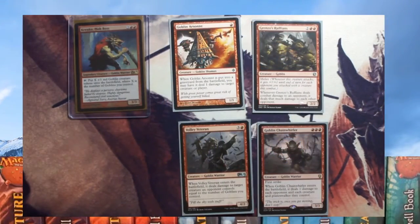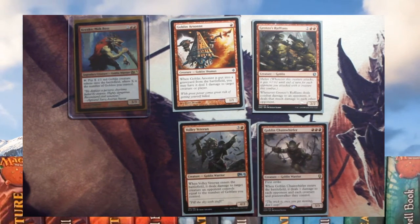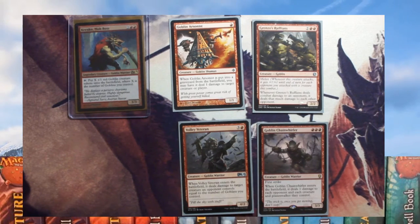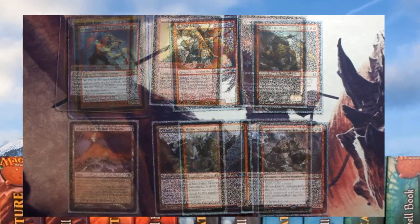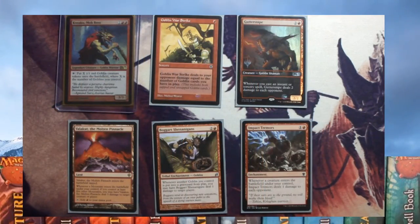These are creatures that deal damage as they enter or leave the battlefield. Goblin Arsonist does one damage to a creature or player when it dies. Grenzo's Ruffian — anytime it deals damage to an opponent it deals that much damage to all opponents. Volley Veteran deals damage to a creature equal to the number of goblins you control. Goblin Chainwhirler — as it enters the battlefield it does one damage to each player, each planeswalker, and each creature they control. Goblin War Strike deals damage to opponents depending on the number of goblins you have. Guttersnipe — every time you cast an instant or sorcery you deal two damage to each opponent. Impact Tremors — when a creature enters the battlefield it does one damage to each opponent. Boggart Shenanigans — when a goblin is put into the graveyard it deals one damage to a target player. And Valakut, the Molten Pinnacle — if there are five or more mountains on the battlefield, anytime a land enters it does three damage to a creature or player.